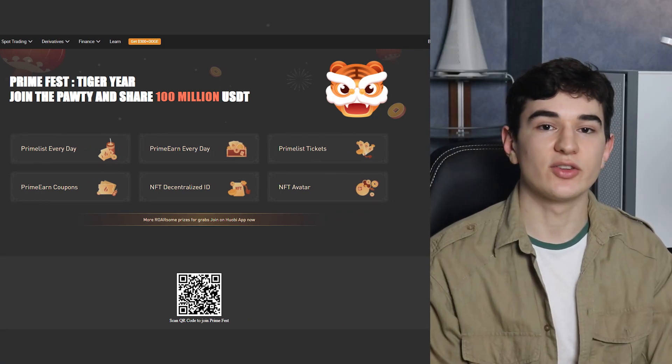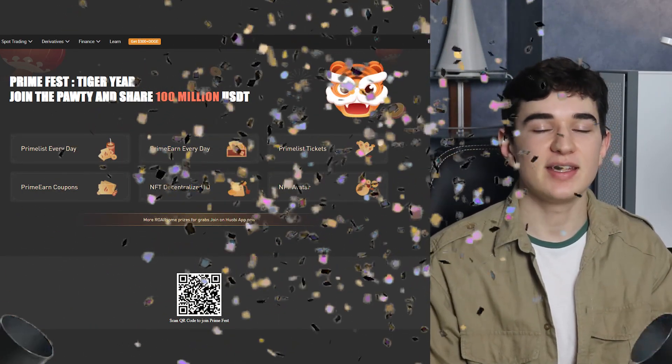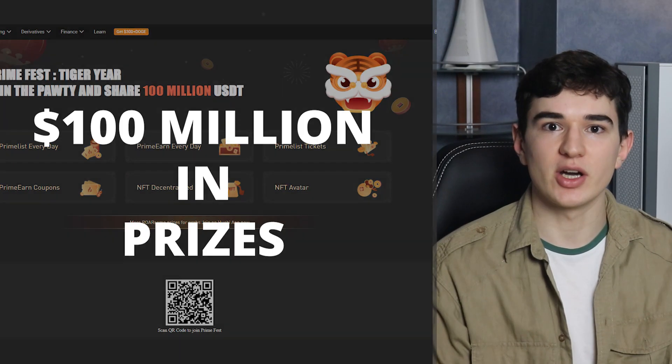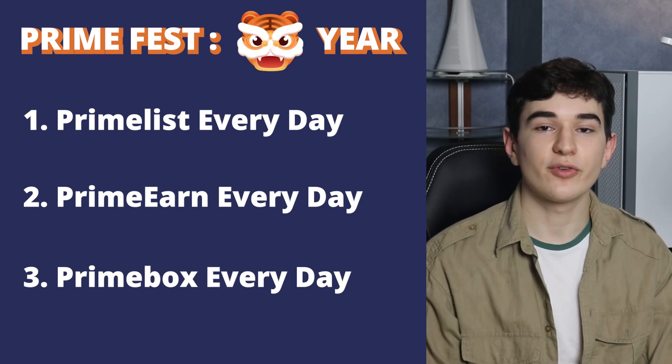Today we are talking about the Prime Fest Tiger Year event that Huobi is having. It's an event where they give away a total of 100 million dollars worth of prizes — yes, you heard me correctly, 100 million dollars. The contest runs from January 21st to February 13th, so you should hurry and participate while you can.